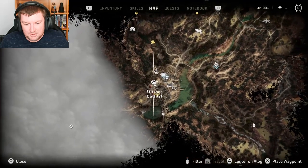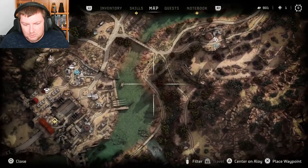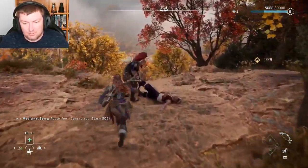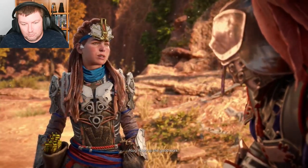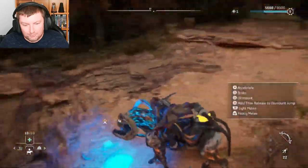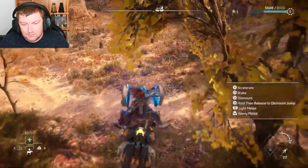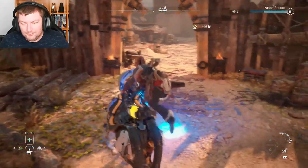I might talk to the guards. I think we are pretty much done — we've done all the main things we can do here for now, so let's head back to Barren Light. Oh, you're still here. Everything okay up there? What, so you care now? Yeah, just making small talk — keep up the good work. There we go.